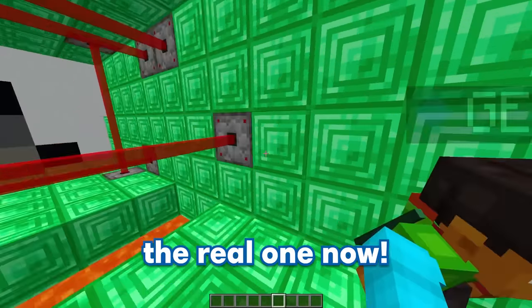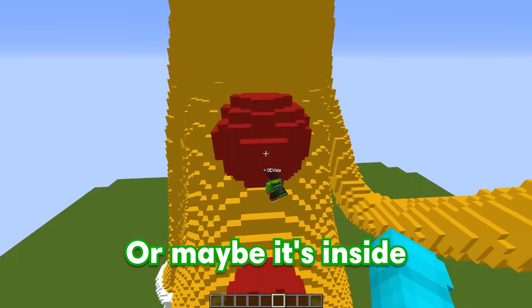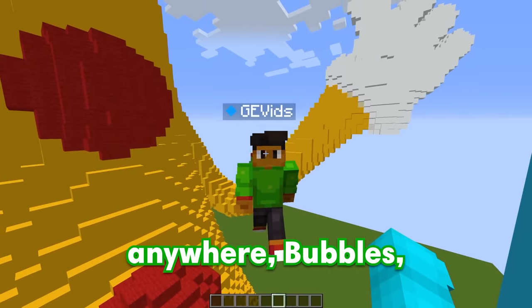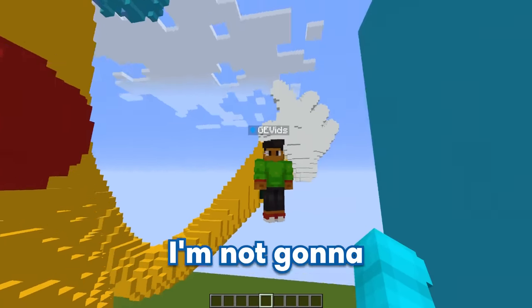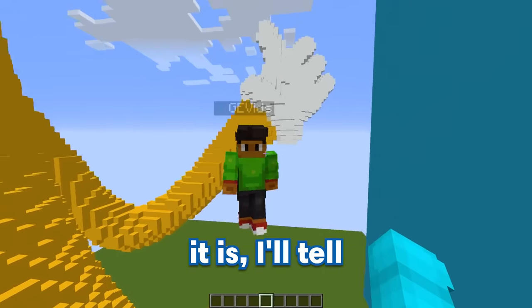Oh my gosh — maybe it's inside of his hand? Nope! Or maybe it's inside of one of his big red buns? No, no, no! I can't find this entrance anywhere, Bubbles — can you please give me a hint? Fine GE, you know what — I'm not gonna give you a hint! Wait, what? Are you sure about that, Bubbles? What the heck! I'll tell you where it is, I'll tell you where it is!